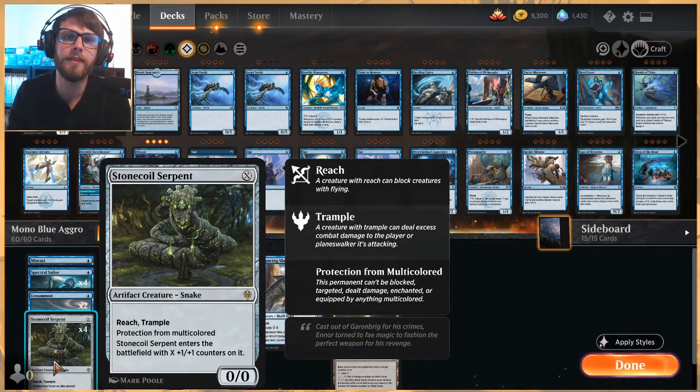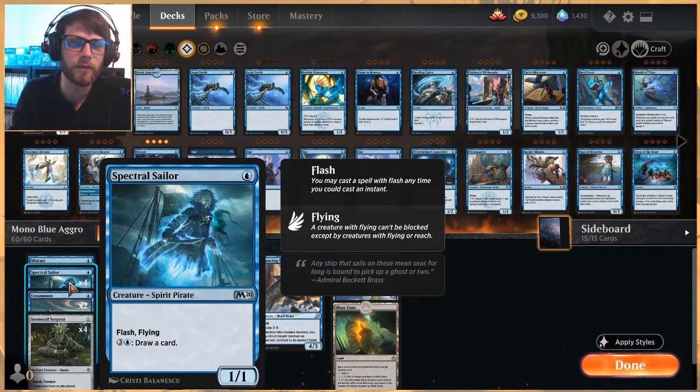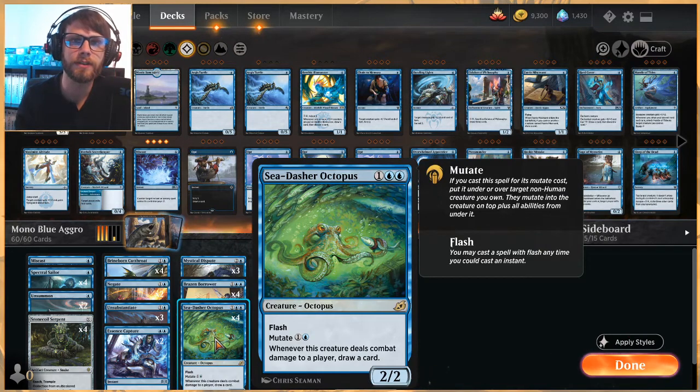We have Stone Coil Serpent in this list, which is not an instant-speed spell but makes for a very good scalable aggro card with pseudo protection and reach. In terms of creatures, aside from Stone Coil Serpent, we have four Spectral Sailors — a nice easy flash creature on turn one that later on can draw you some cards. We have Brineborn Cutthroat, which really capitalizes when you're playing things on the opponent's turn, getting stronger every single time. We also have Brazen Borrower as a four-of — not only a good tempo swing to bounce something but also a very nice three-power threat in the air.